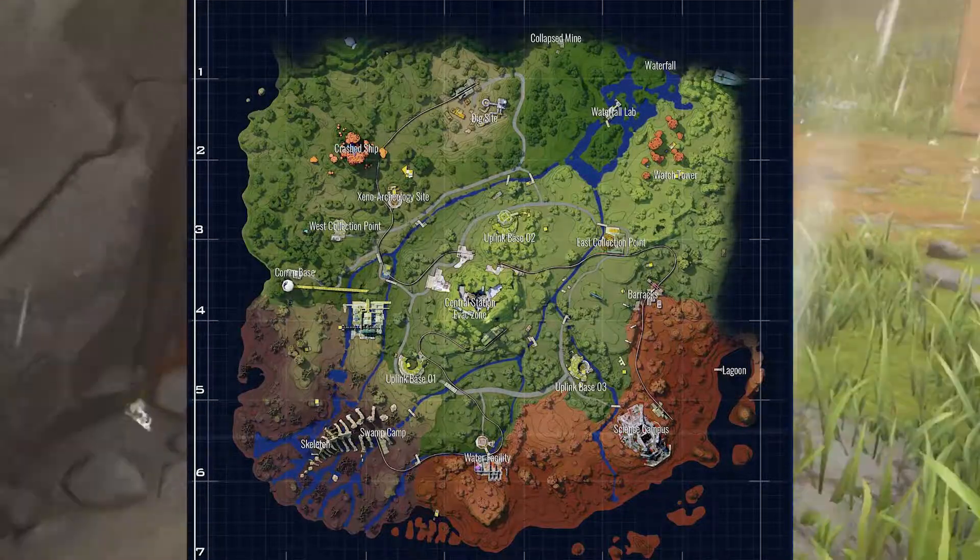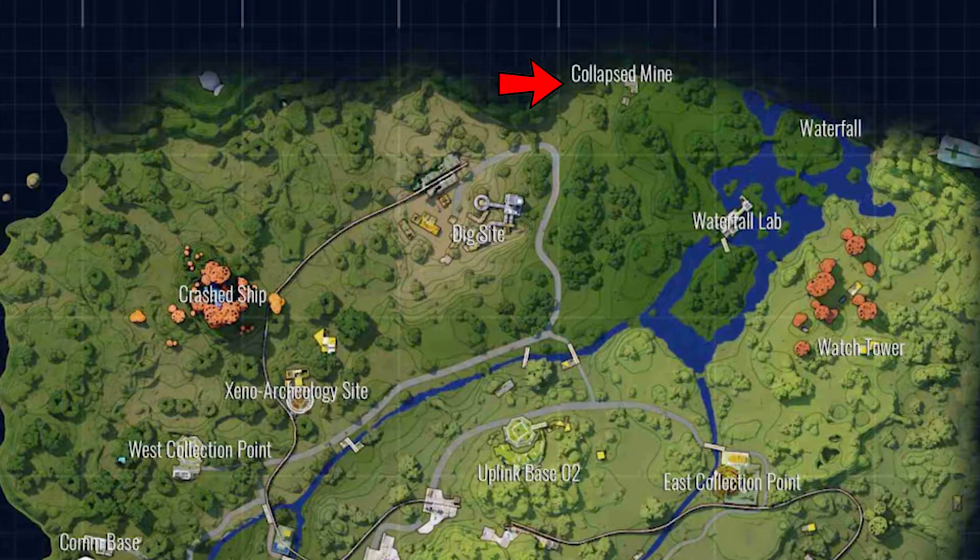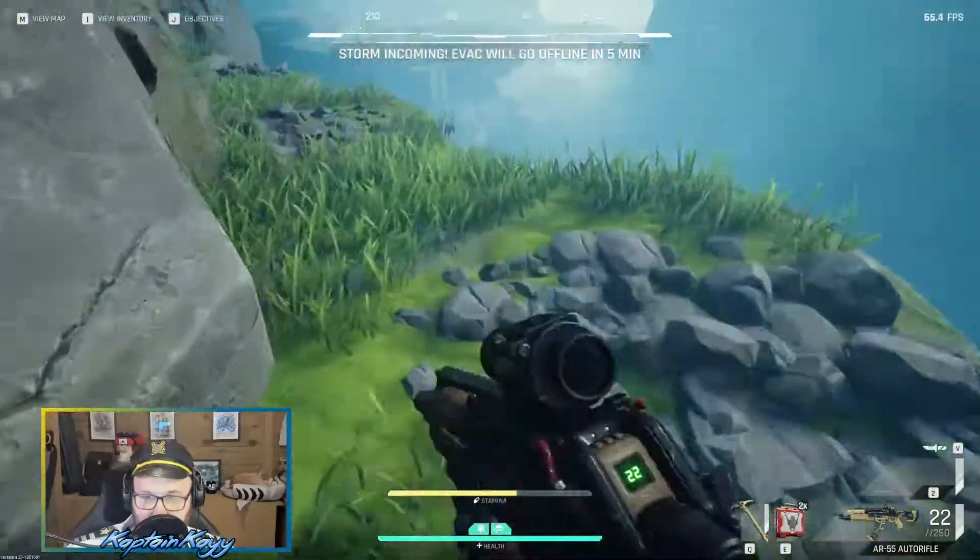The Abandoned Mine is found on the Bright Sands map, at the very top of the map. It's right next to an extraction, so you'll want to pay attention when you come around to it.